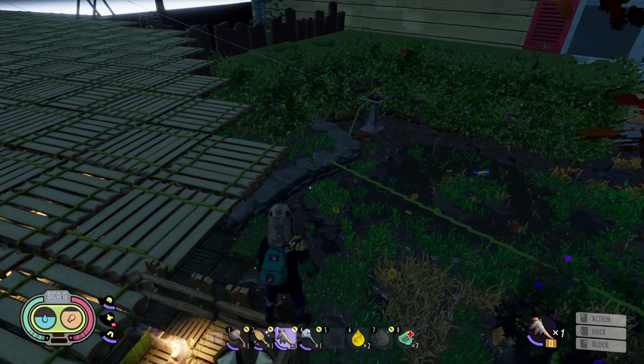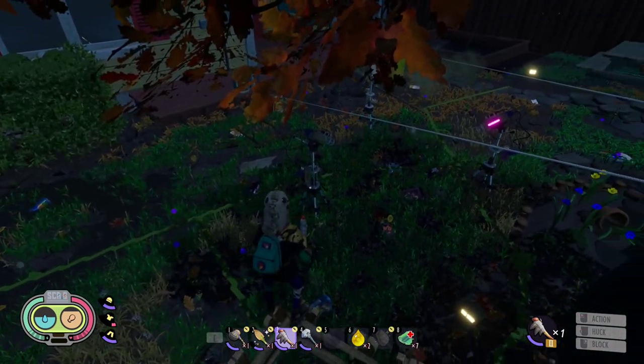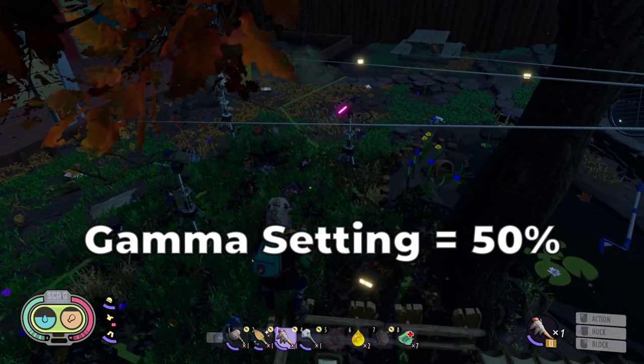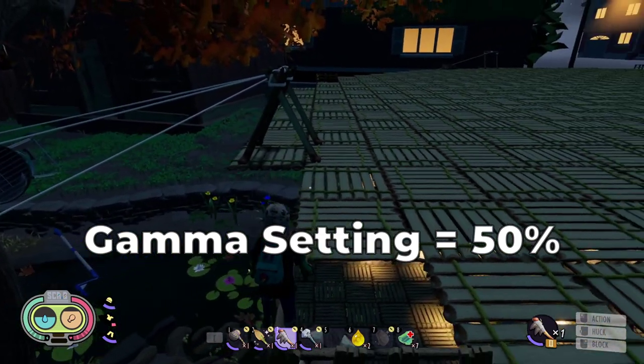People ask, Spy! Why don't you sleep? My answer is I don't need it. Configure your gamma settings to 50% and nights will look like this.